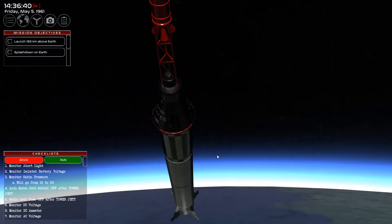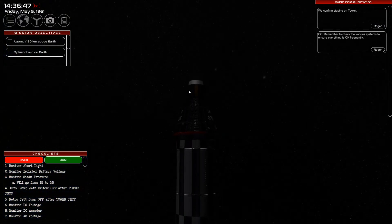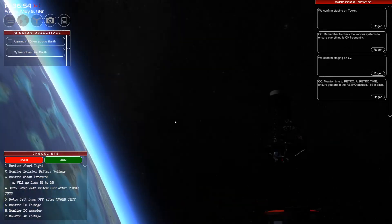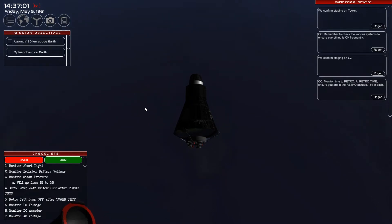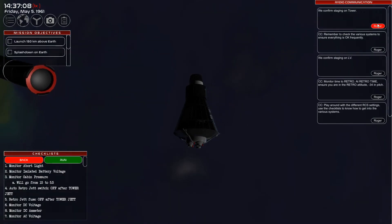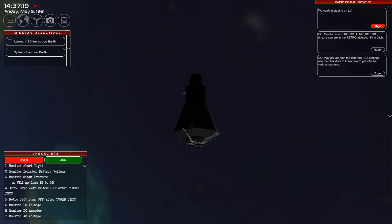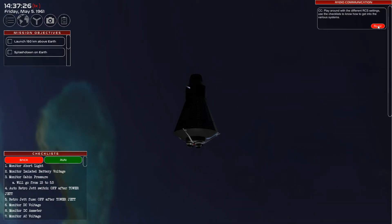The rocket stopped — looks like something's about to happen. I shot my load — assuming I'm going to separate from this now. And I'm away! I like how the music's gone from intense to a chilled vibe now I'm in space. We confirm staging on tower, roger. Remember to check the various systems to ensure everything is okay — I've just been looking out the window, mate. Play around with the different RCS settings — yeah, just play around with it once you're up there, you'll figure it out, it'll be fine.